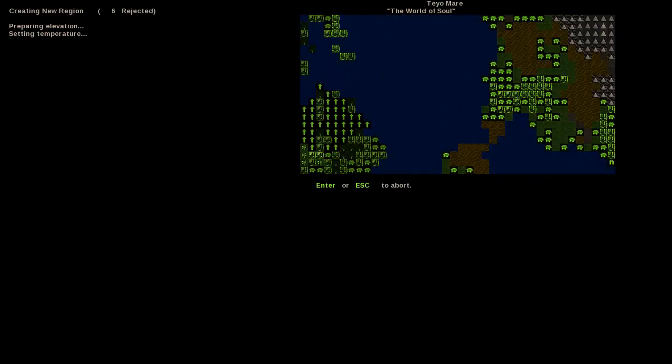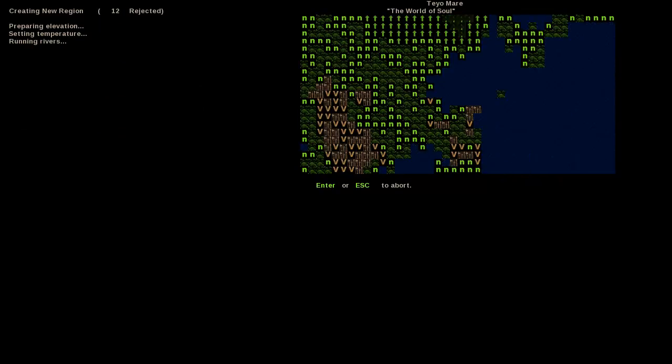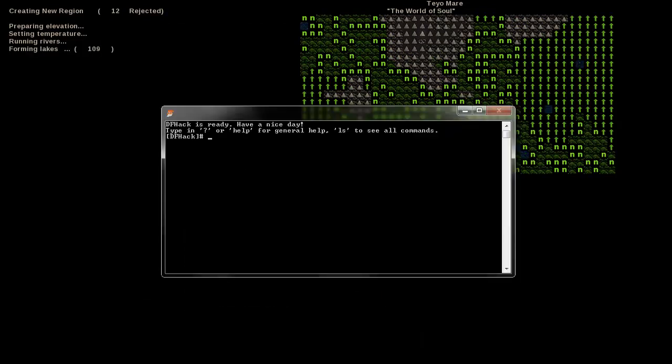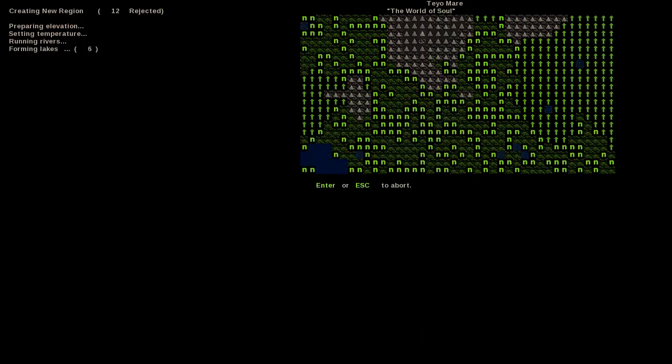Hit go, and we're going to skip ahead because I've already done this. You're going to have to let that run all the way through — it's going to show you how many people have lived, have come, and have gone through your world over time.